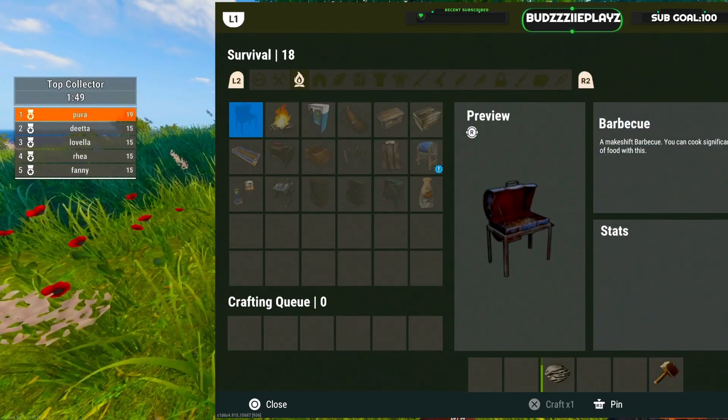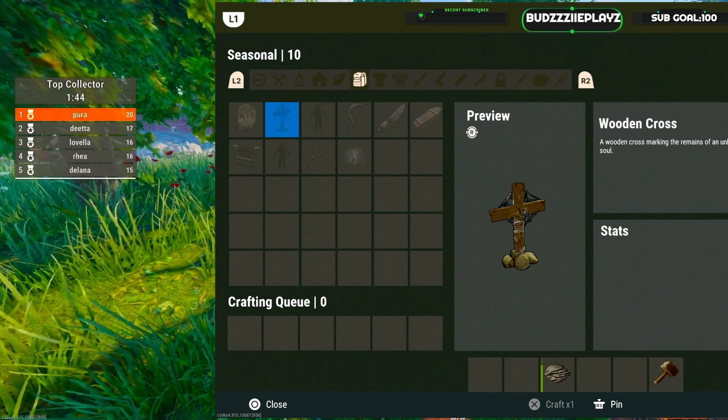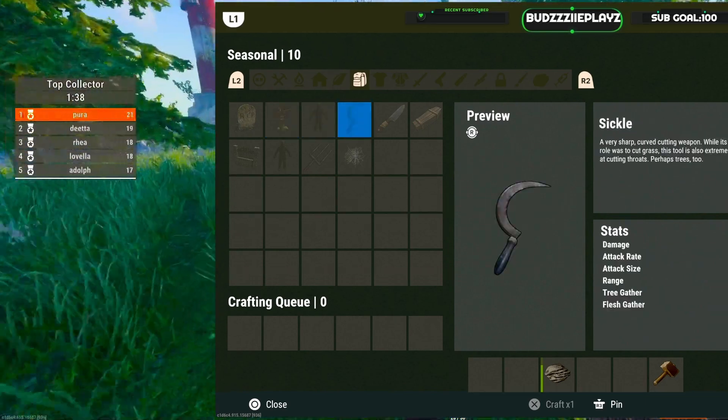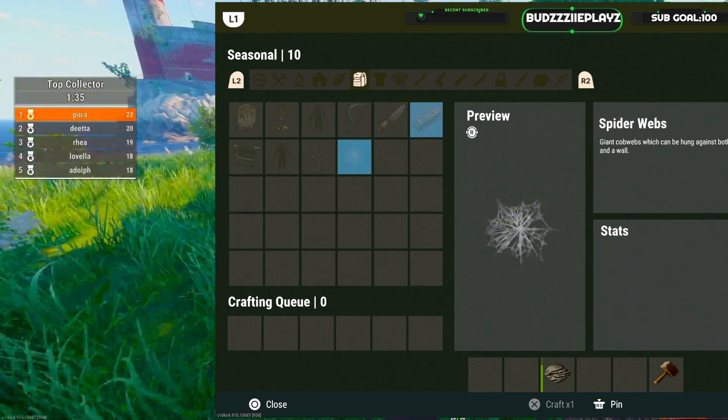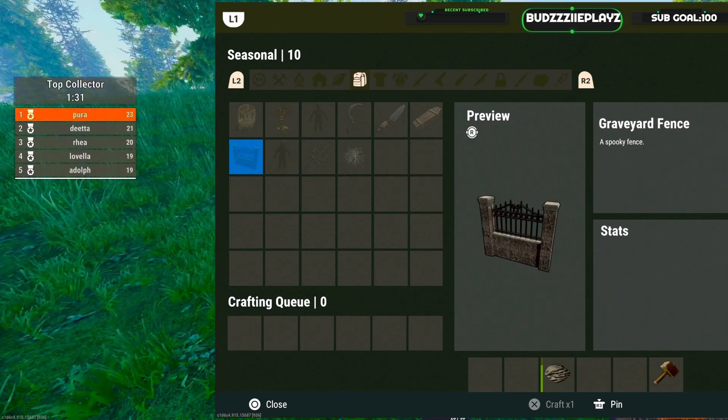This update will also allow you to craft some new items such as gravestones, the mummy suit, a sickle, butcher knife, coffin, spider webs, pitchfork, a scarecrow suit, and graveyard fence.